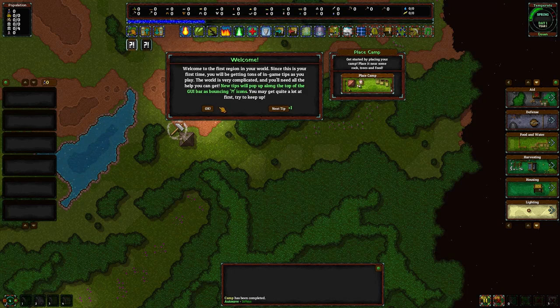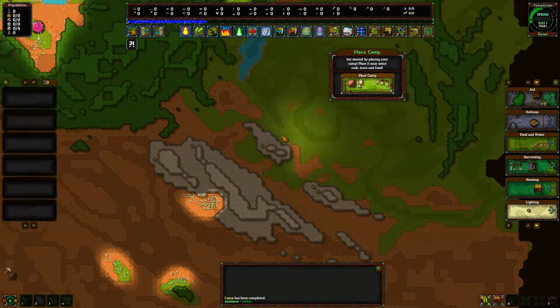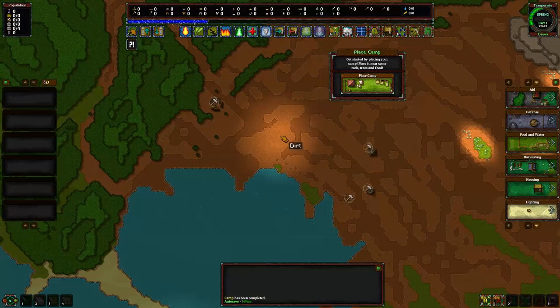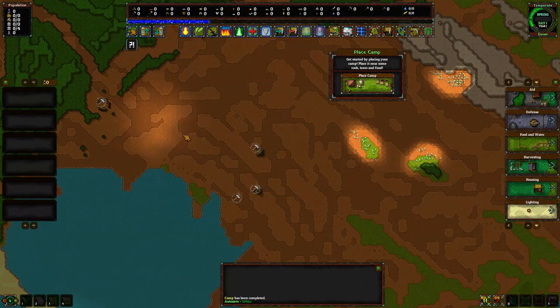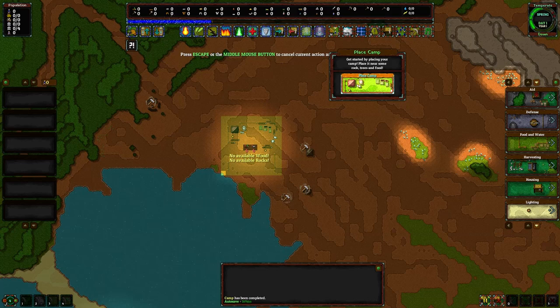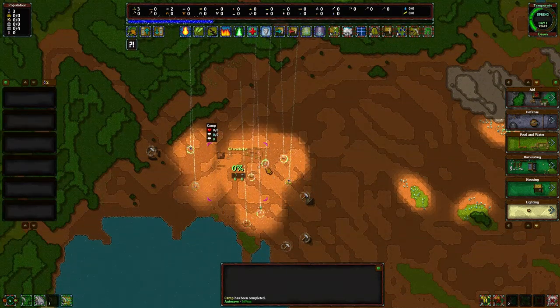We're in Gateway, our first region in the world. I want to find a good place to settle first. There are a lot of trees around here, and over here there's a bunch of buildings I can just claim — like a bolt tower and some other stuff. I think I'll put my civilization right here.